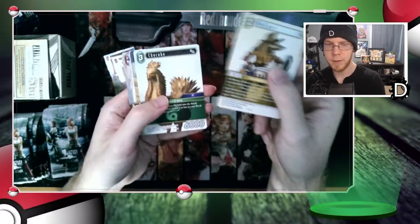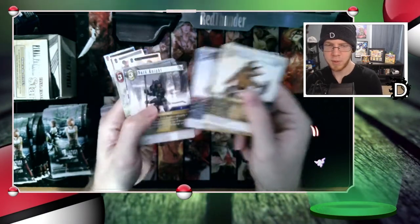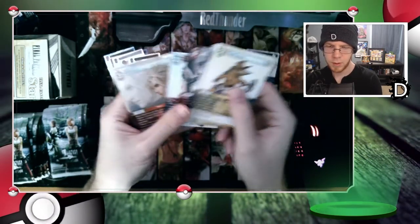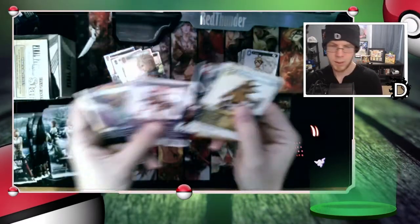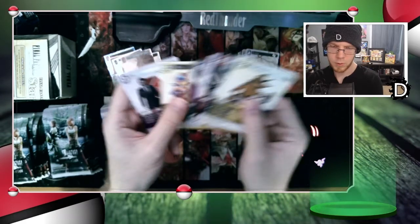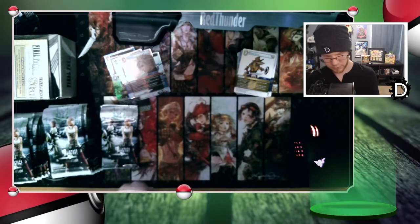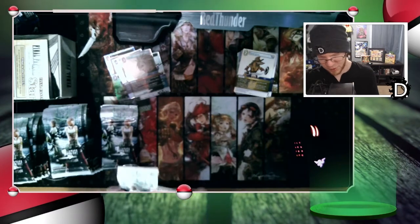Gladiator, Chocobo Samurai from FF11 — I might just make a collection of the FF11 jobs at this point, I'm getting all of them. Dark Knight, Bahamut from FF7, Cloud — clouds are shiny today. Spectral Keeper, Ezel, Mira and Reeve. He's just rendered in the sky — it's a really well-done model considering how clunky some of the other ones seemed.